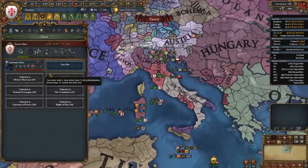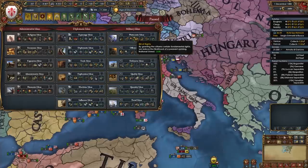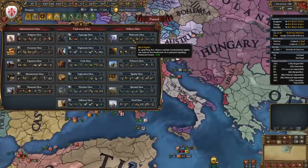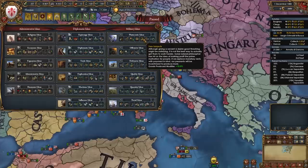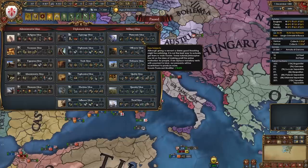For your second idea group after Innovative, I recommend Plutocratic Ideas — available to Republics and super nice for Florence. We gain even more mercenary discounts stacked on top of our national ideas, plus 10% morale, unrest reduction, plus one merchant, plus 10% goods produced, even more development discount, and plus 20% manpower recovery speed as a finisher. This is a very strong pick that we don't get to choose often, so that's why I recommend it for Florence.